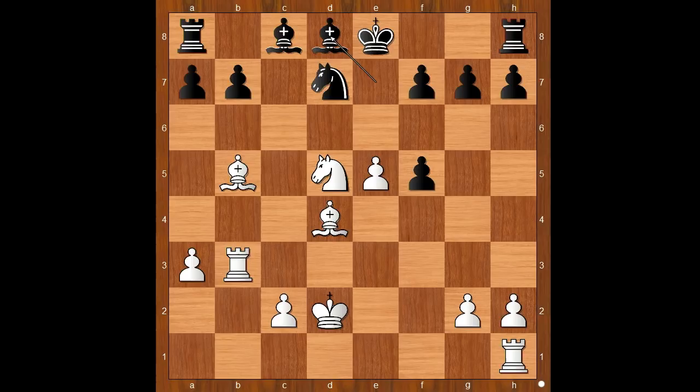The game continued. Rook to c3, bishop to a5, but now knight to c7 check. Bishop takes knight, rook takes on c7 — white has three active pieces and black only one.